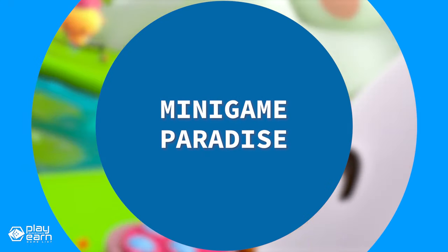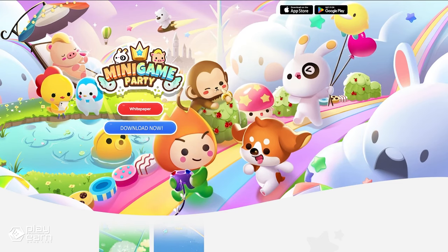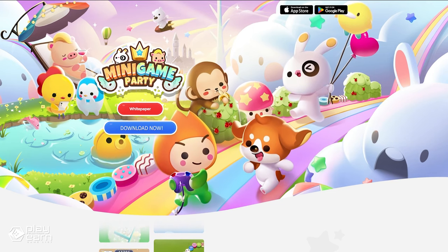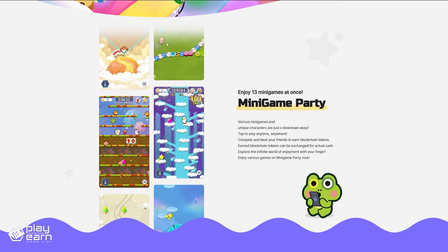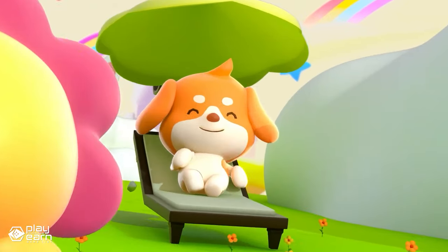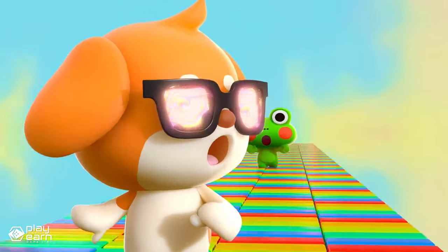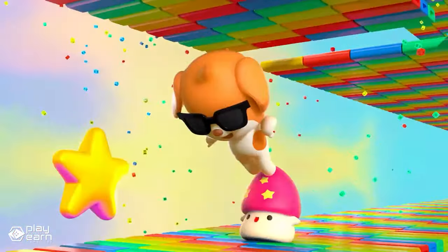The first game on our list is Minigame Paradise, also known as Minigame Party. It is a social minigame platform being built on XPLA — a collection of 13 different minigames that you can enjoy on your phone or tablet. It is a gaming platform that tests your skills, reflexes, and coordination in various challenges. You can play solo or with up to 4 players in local or online multiplayer mode. The games are easy to learn but hard to master, and they are suitable for all ages.